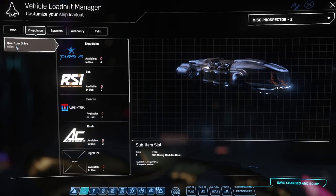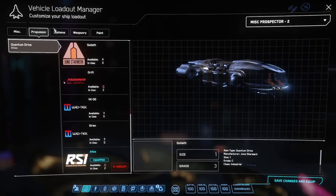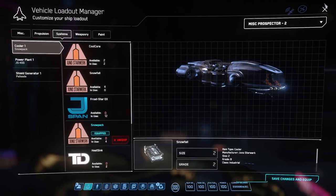For my Quantum Drive, I will either go with the Atlas, which I have equipped right now, or my very favorite drive — the VK-00 — when you're doing very short trips. For systems, I have a Snowpack, a JS-400, and a very large Palisade shield generator.